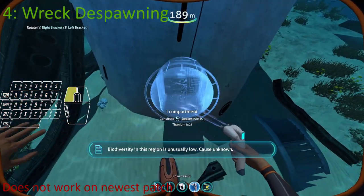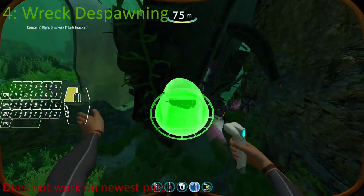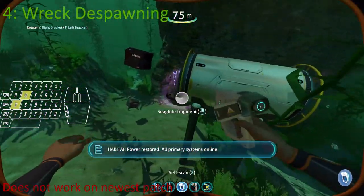Number 4 is despawning wrecks. You can despawn a wreck by building a base inside of it, like a normal compartment.